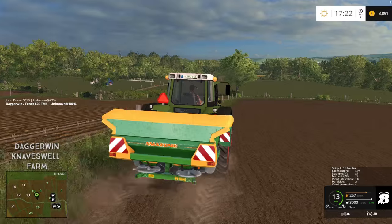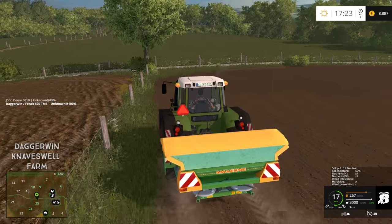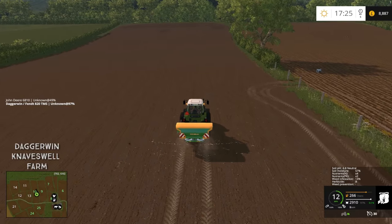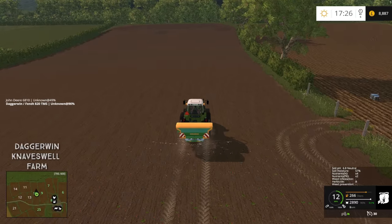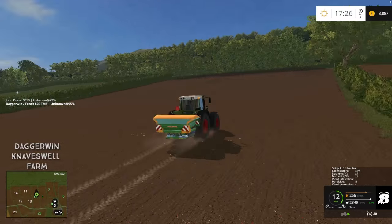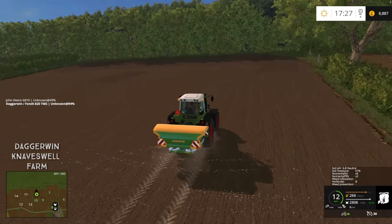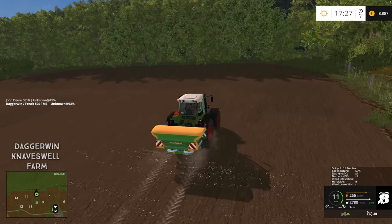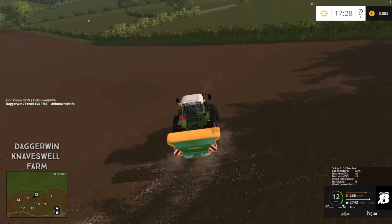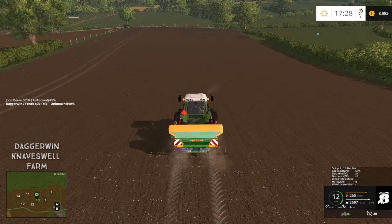The weeds are here but they should start to die off. You can see now it's showing herbicide B on the field and the weed prevention was at one percent but that seems to have disappeared — so that's good, we're killing it off. You can see the red pellets being spread — that's clearly showing we are spreading the PK. We might either spray this in with water or just let the rain do it, depending on the forecast. By tomorrow we should be able to plant this field with wheat.